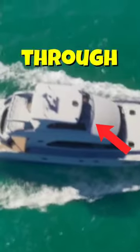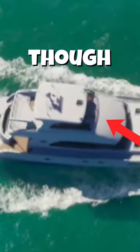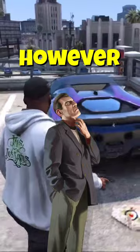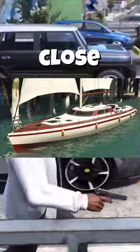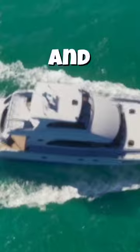In the GTA 6 trailer, you can see through the yacht windows and see the interior, even though it's very far away. However, in GTA 5, you can't see the interior at all, even from close up. We will probably get inside the yacht and maybe even houses, or at least see inside it.